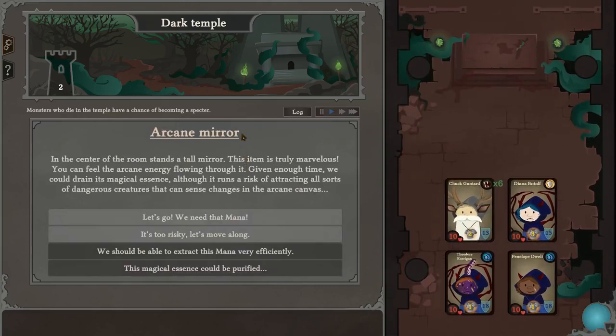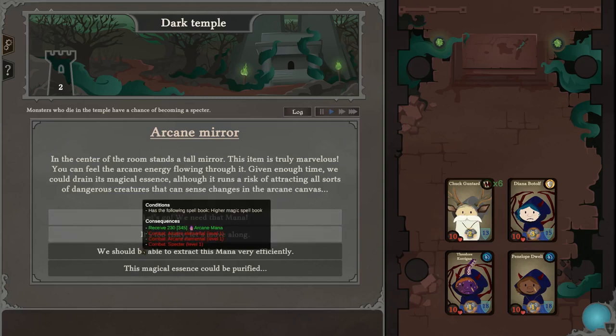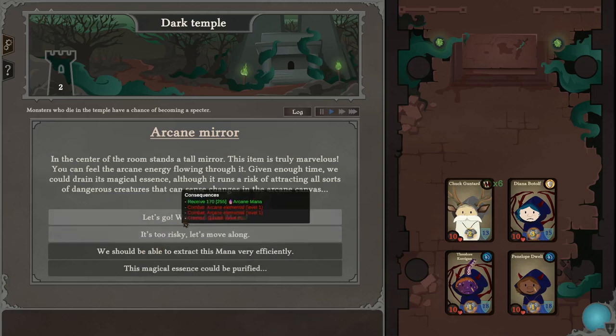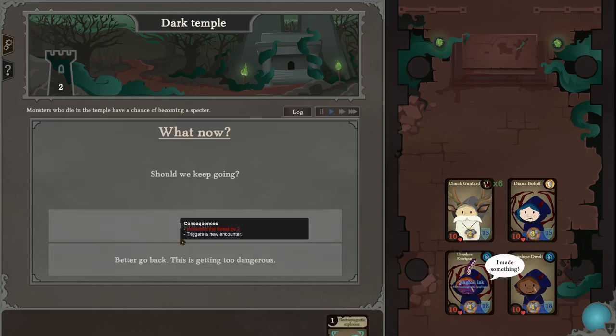Center of the room there's a tall mirror — the item is truly marvelous. Let's see, we need that mana. Too risky, move along. Higher magic spell book or a reliquary — yeah, the rewards here aren't that good, but let's move along.